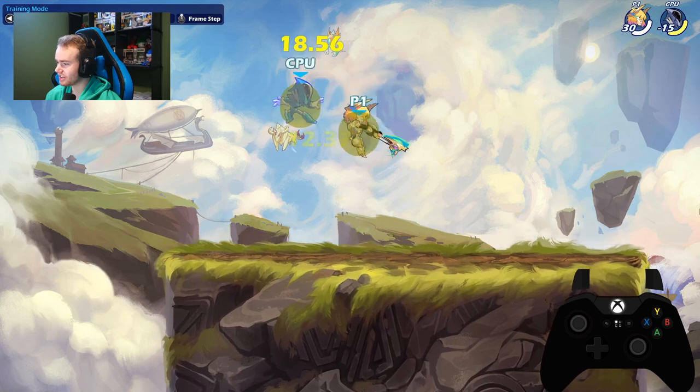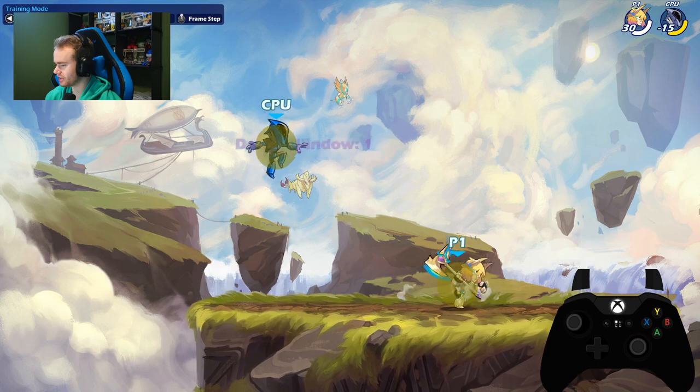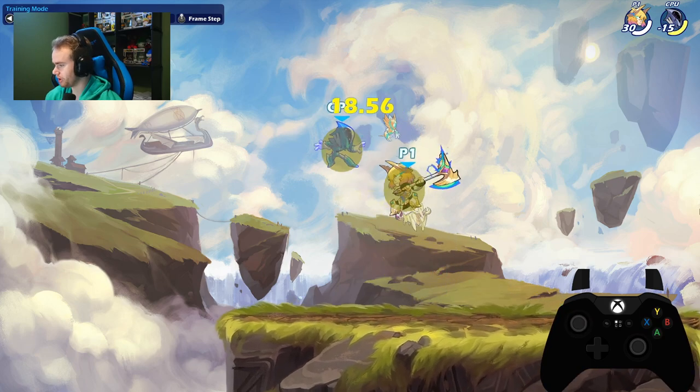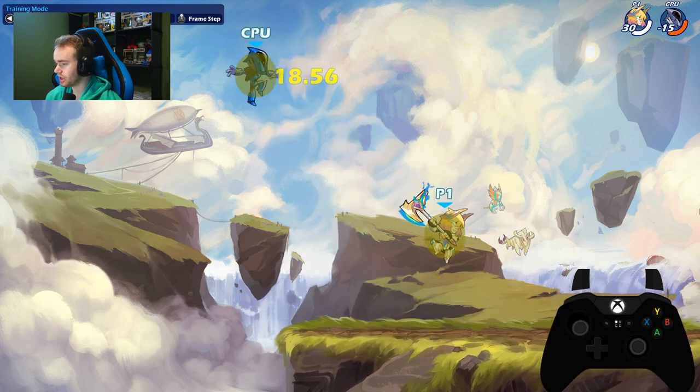Next we have axe. Axe sidelight neutral air is so, so good — such a consistent combo in this game. It's very easy to input, super solid, sets you up for more damage, sets you up for kills. This is just one of the most solid combos in the game and you need to learn it.